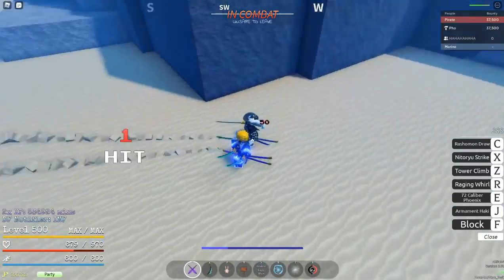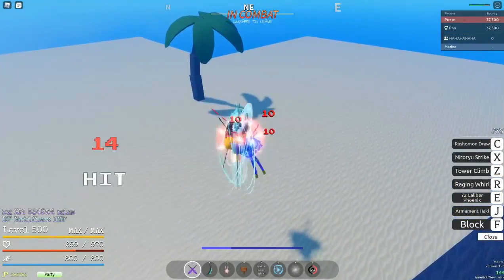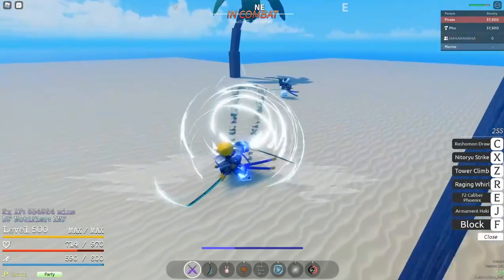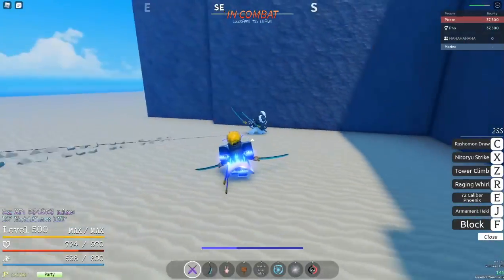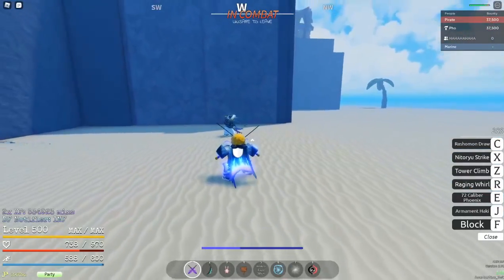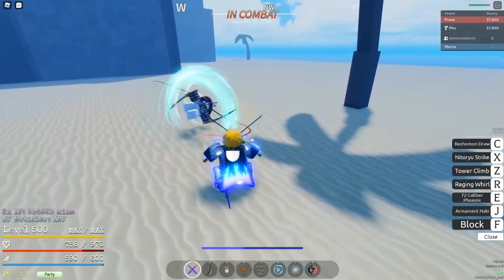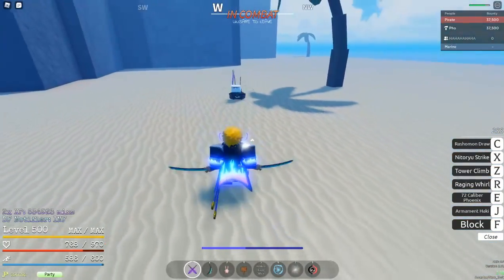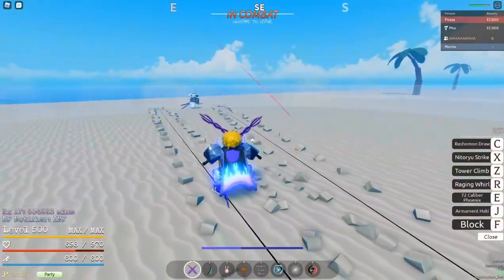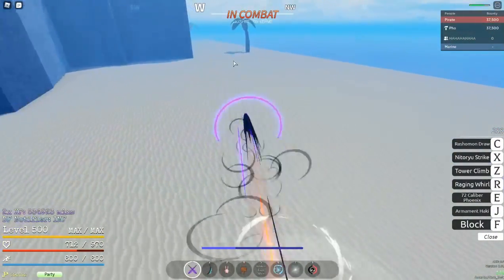They haven't used Haki yet. Haki looked really cool when I watched it before — it even affects your move particles, like the moves change to the Haki color. There's a little range move, like a 72 caliber or 32 caliber or something. But you can block it easily, so spamming that isn't realistic.